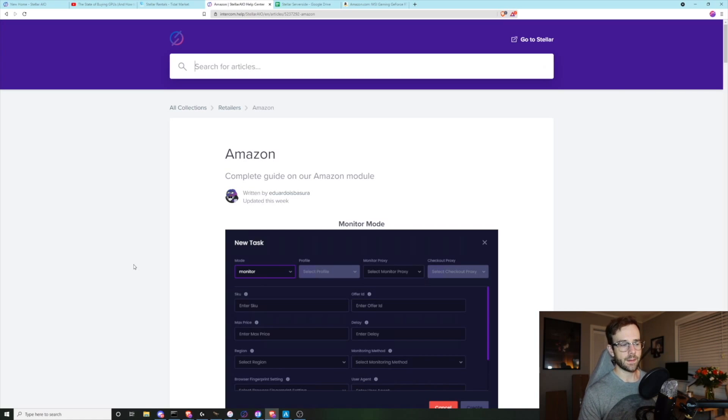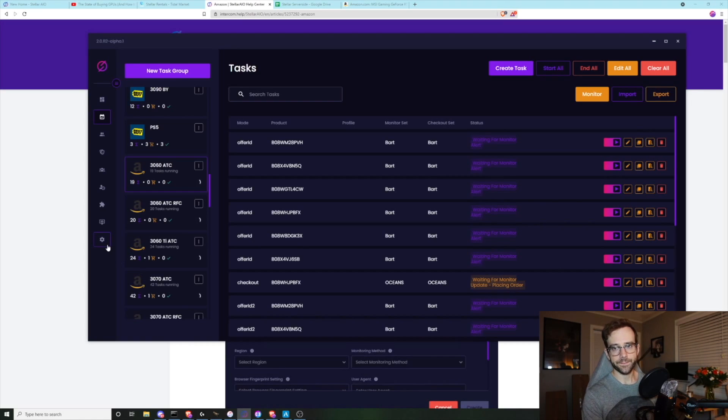That gets me to my recommendation: should you buy Stellar? If you are serious about getting GPUs for mining, I would absolutely buy Stellar. If you are looking to get one GPU for your gaming PC, do not buy Stellar. If you're looking to get multiple — as many as you can — graphics cards, this is the way to go. This is the way you can compete; it's probably the only way you can compete versus going and standing in line outside a Micro Center or Best Buy. Know that it takes a lot of learning, in some cases you have to be at your computer, but the support and ongoing updates are really, really great.